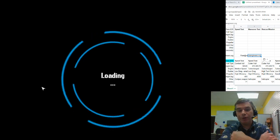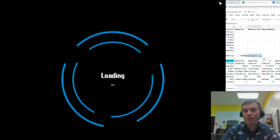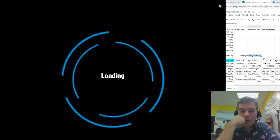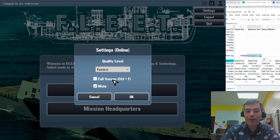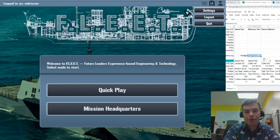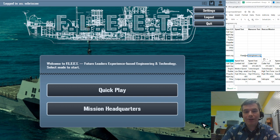Once you have an account it's just a username — no email — and that username will show up on the high score boards. After logging in it'll bring you into the game with a cut screen. In Settings, found in the upper right corner, you can change graphics quality and toggle fullscreen. I'm using the fastest graphics setting, but you can improve quality if you have a fast computer. Use Ctrl+F to toggle fullscreen on and off.